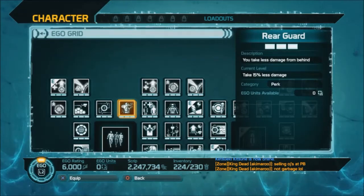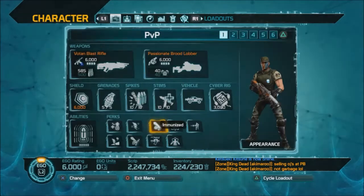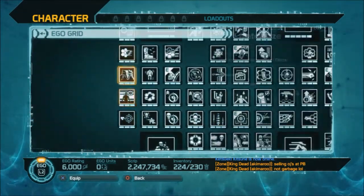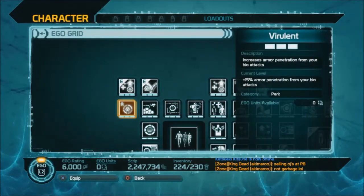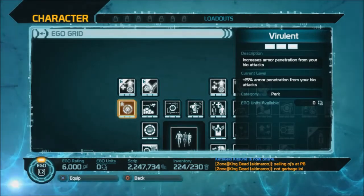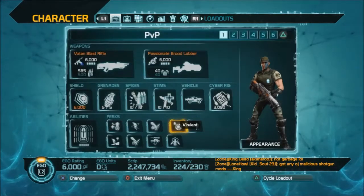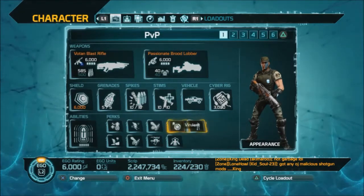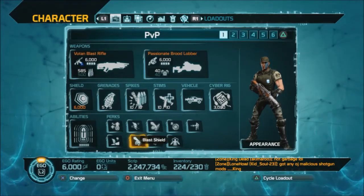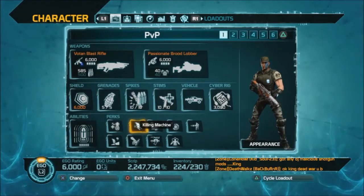None of these seem to work. Someone did tell me that there's a lot of players using bio in PvP, so I'm going to do that. Increase armor penetration from your bio attack - 15% more armor penetration. I may go ahead and put that one on too because I'm using bio a lot. Gunslinger, Thick Skinned, Overload, Blast Shield, Quick Charge, Corrosion, Killing Machine - I think that's about the best I can do.